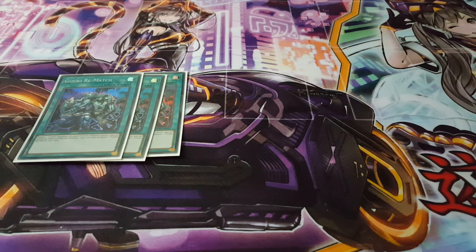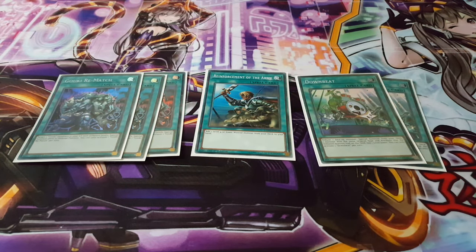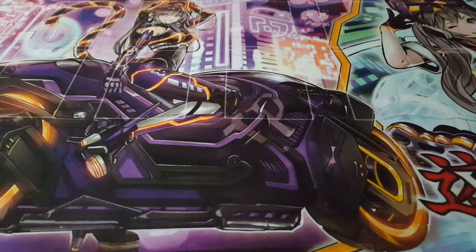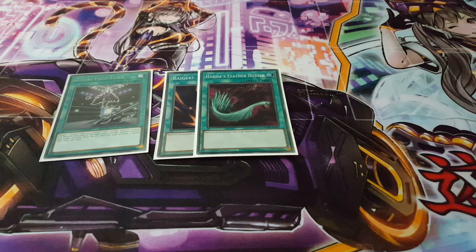For spells, we're playing three copies of Rematch — essentially two to three summons, so really great. We have one copy of ROTA, a fantastic card to add pretty much anything in your deck. We also have two Downbeats, which is really nice since I'm playing so many different level varieties — having a level six and five in the deck lets you make the most out of Downbeat to get more monsters out. We're playing one copy of Goki Face Turn to recycle certain things. We also have Raigeki and Harpie's Feather Duster for clearing the board and executing plays.